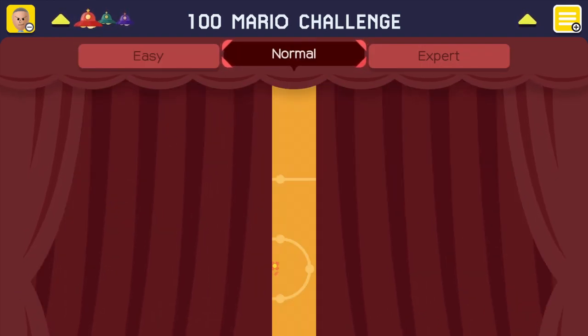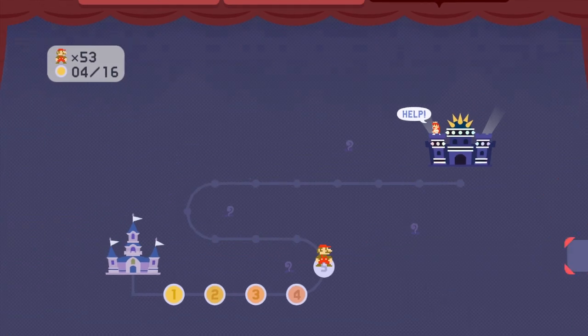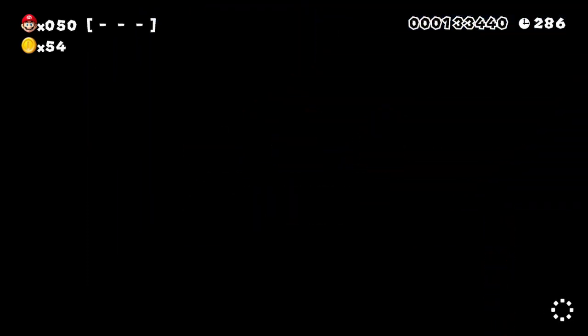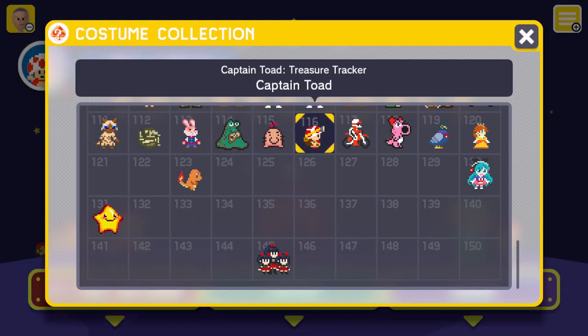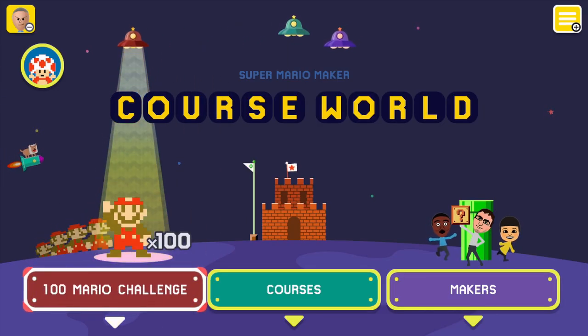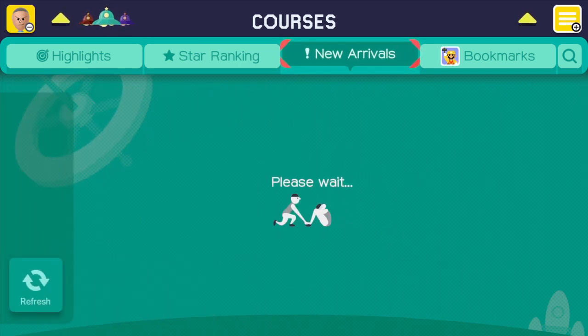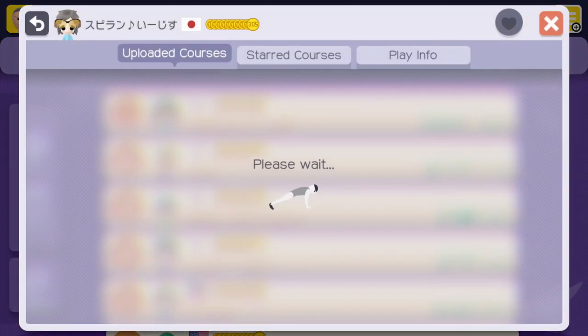You can have three different difficulties: easy, normal, and expert — that is, if you haven't beaten expert mode. If you have, you will get access to super expert. You can skip levels if you just can't beat them, which can be really handy at times. Whenever you beat normal or the two expert modes, you will get access to a costume you can also unlock with your amiibo. Courses allow you to look at new courses alongside popular courses — for anyone who wants to search for a specific course or play what people think are the best. Then there is Makers, where you can choose someone and play their courses. That's basically Course World.